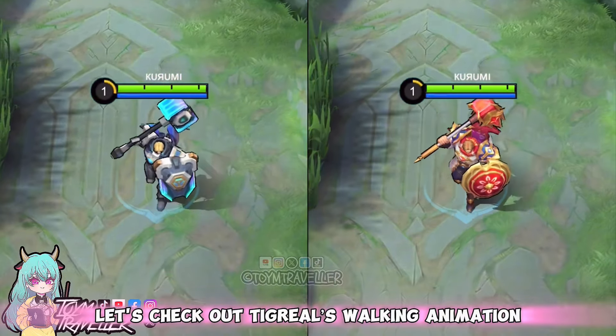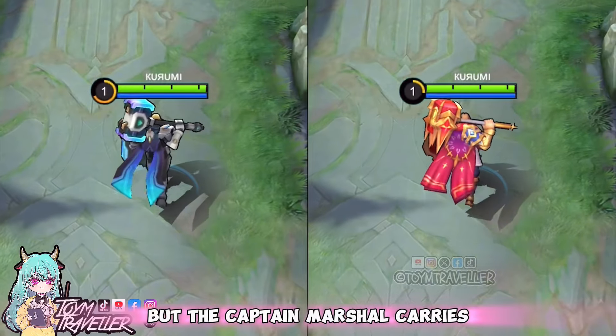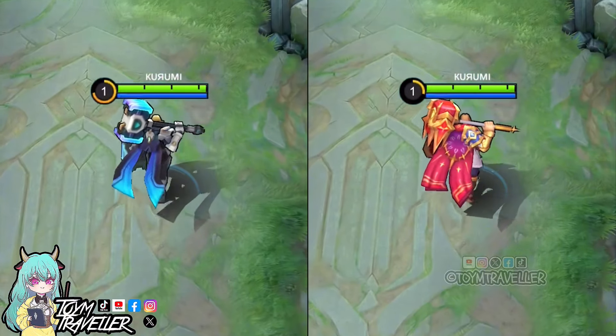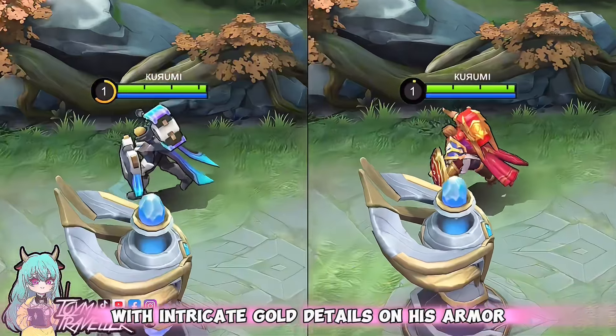Let's check out Tigreal's walking animation. In terms of walking stance, both skins share the same animation, but the Captain Marshall carries a galactic hero vibe, while Pasha of Justice has the medieval appearance with intricate gold details on his armor.